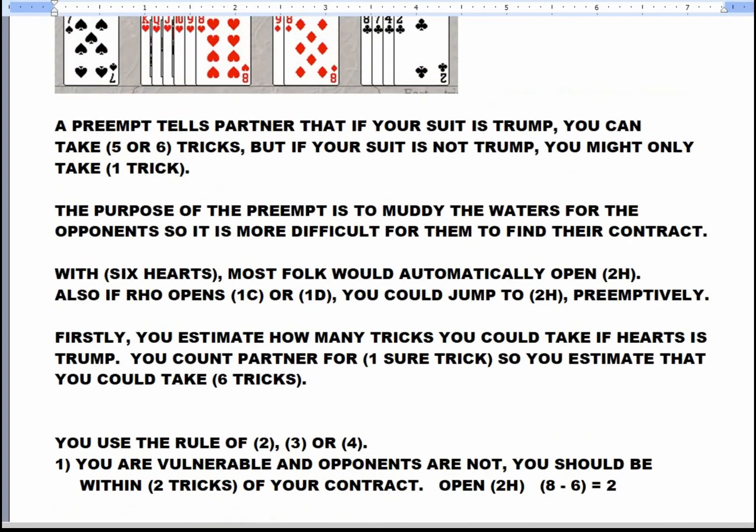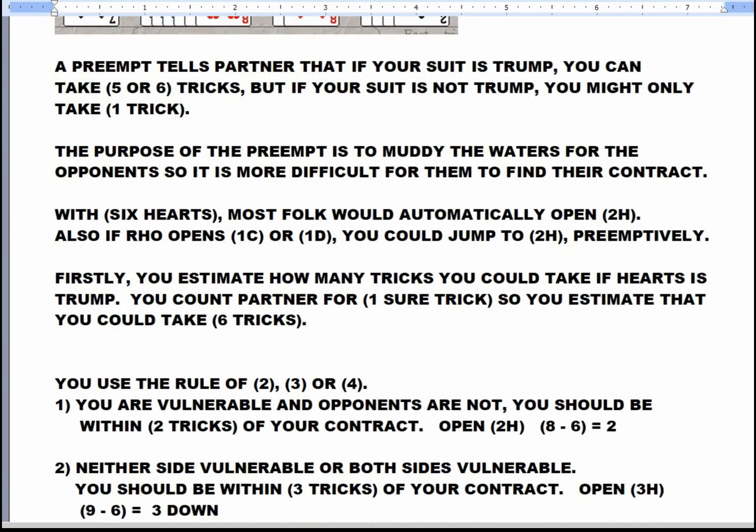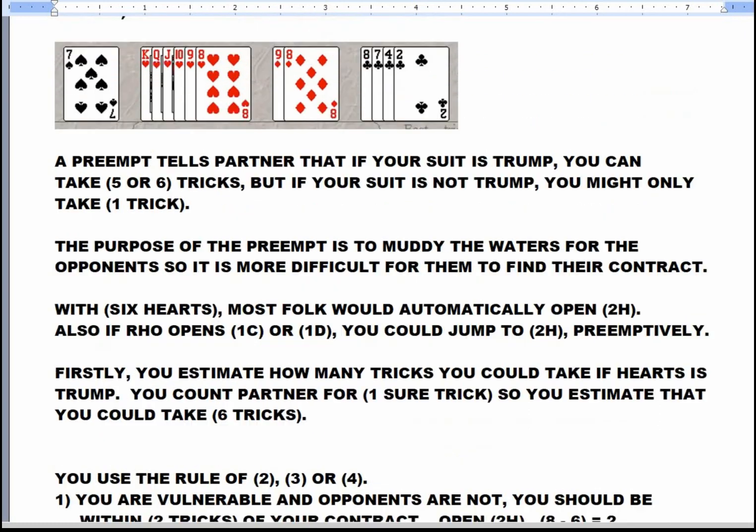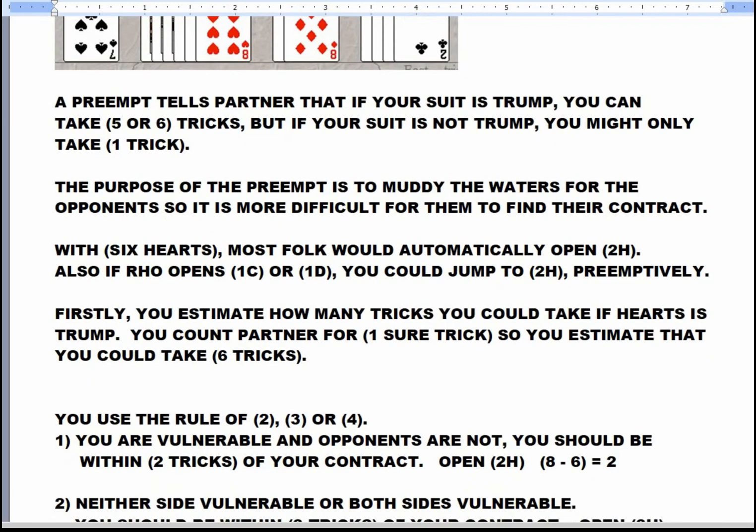With six hearts, most folk would automatically open two hearts. And if the right-hand opponent opens one club or one diamond, you could jump to two hearts. Firstly, you should estimate how many tricks you might take if hearts is the trump suit. You count partner for one sure trick. So on this hand, you would estimate taking five hearts plus one from partner would be six tricks.